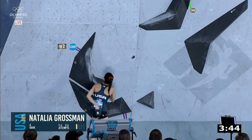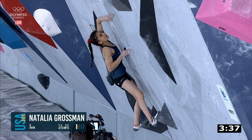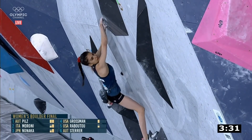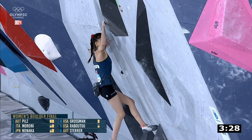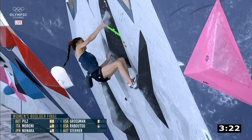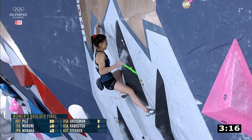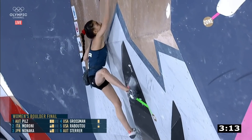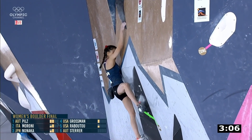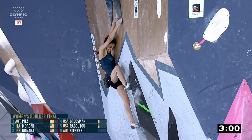Natalia Grossman will be definitely dialled in looking for a flash here. She finds the double Gaston — this is the section where if the athletes made it through they were quite positive about getting a top. Now Natalia sinking down, making it through this section. Doesn't use the compression that we saw — going straight to the zone. Just readjusting for the left foot but looking quite comfortable here. In this section where everyone's had to take a second to think about where to put the feet — she realises it's quite hard to hold once you release that foot. Makes it stick.